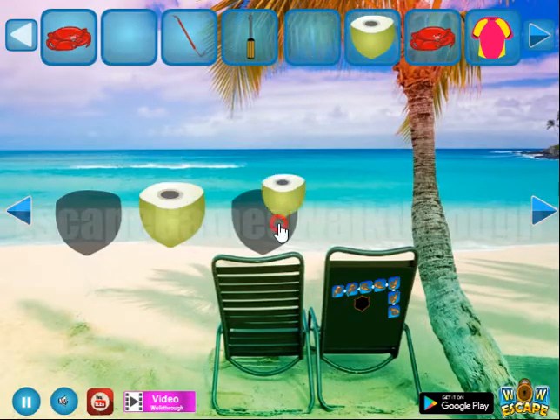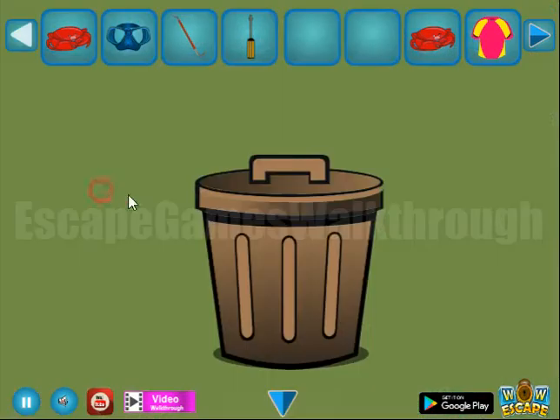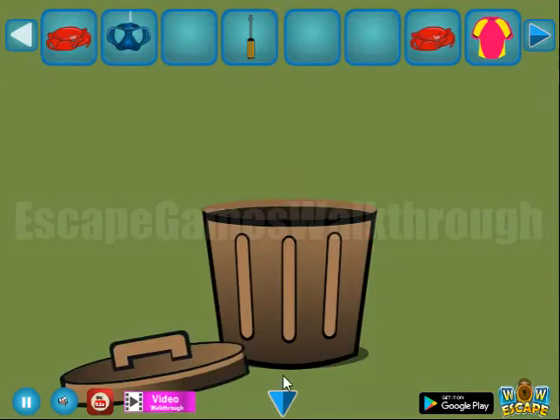Here's the place to put three coconuts and get the diving mask. Next we have a trash bin, so we can open it with the crowbar and get the knife.